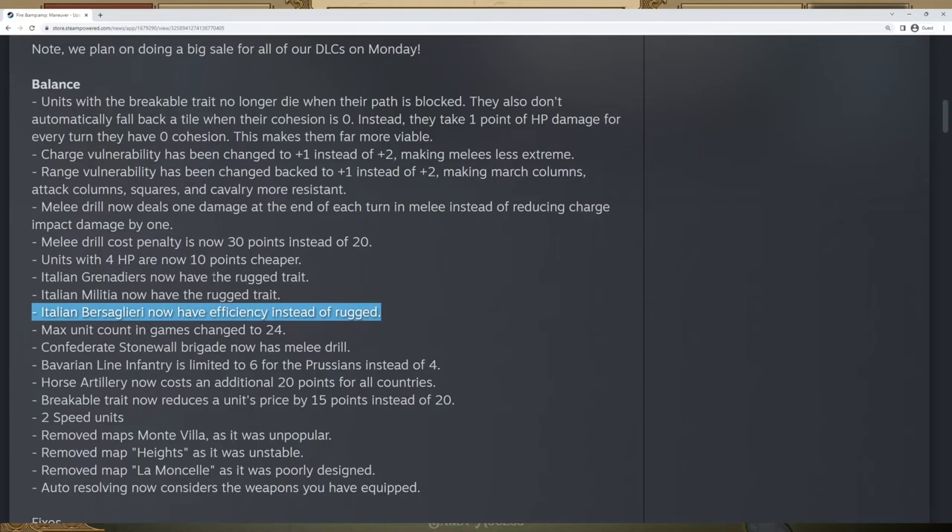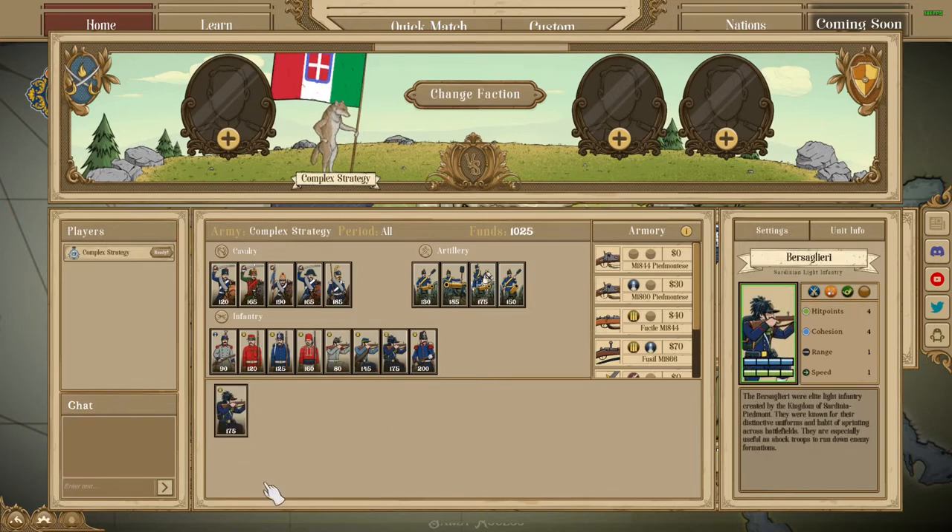On top of that, the Bersaglieri have had their rugged trait changed to efficiency. So the Bersaglieri are no longer able to go into forests; however, efficiency is a very powerful trait. Combined with shock, these guys are actually overall stronger — they're able to much more effectively use that shock by sitting in the back line and then quickly forming attack column and charging in before the enemy can respond. You have plenty of rugged units now to offset the loss.